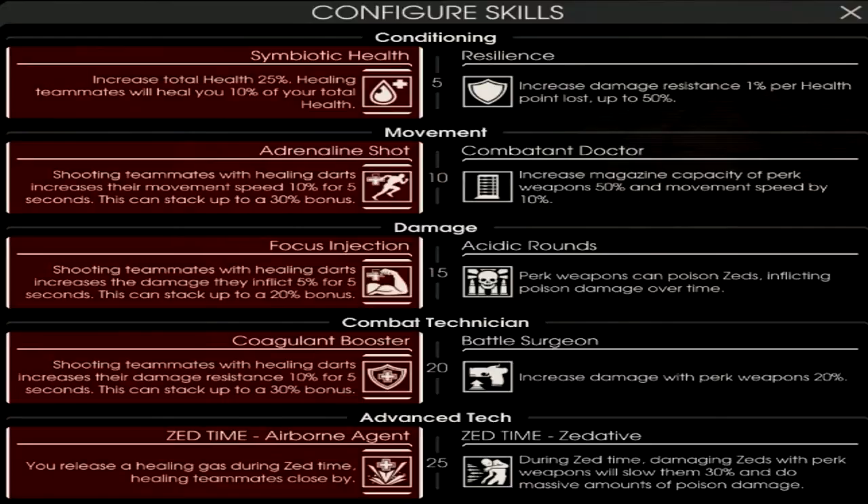At level 10, you can pick between Adrenaline Shot or Combat Doctor, and this also comes down to personal preference. Adrenaline Shot will allow other teammates to move faster, which can be very helpful. Combat Doctor allows you to move even faster as well as hold more bullets in your magazine, which helps if you want to be more towards the front line and actively clear out smaller Zeds. Adrenaline Shot, on the other hand, can save teammates' lives, as the bonus move speed can really help them.